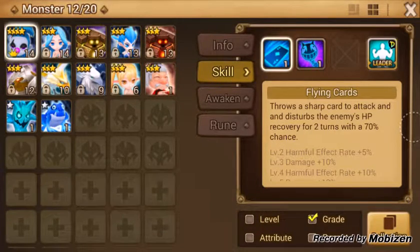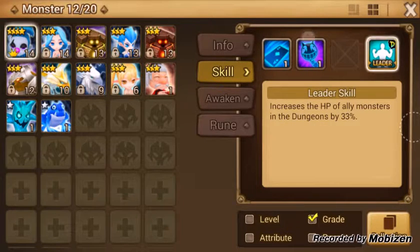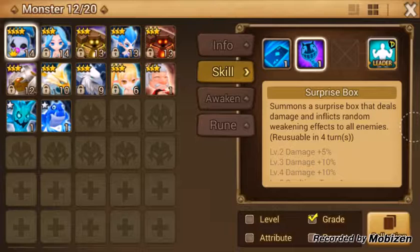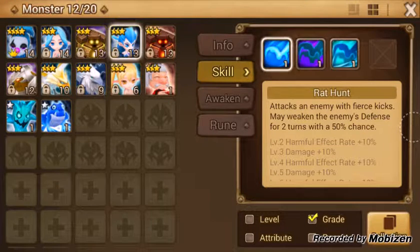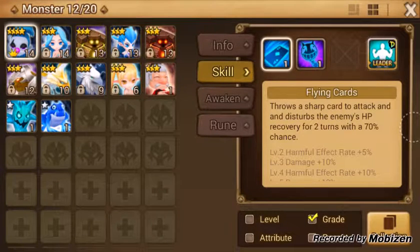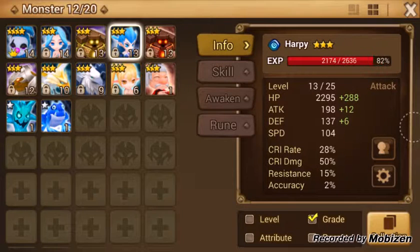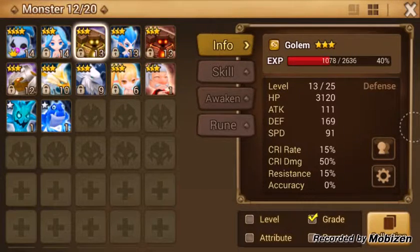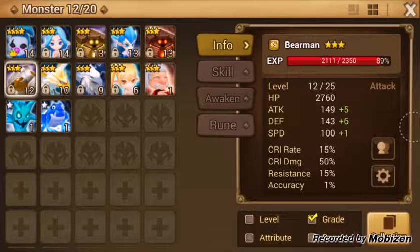There are just many different ways to look at it. So far, I'm trying to stick with the Joker, the Harpy, and the Fairy Queen once she gets a high enough level. And it's between Earth Golem, Fire Golem, and Earth Bear Man, because he's actually pretty strong with his skills.